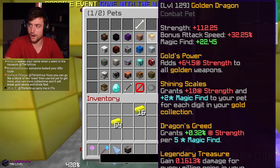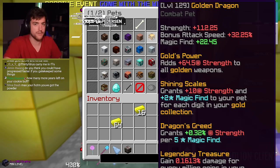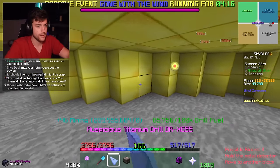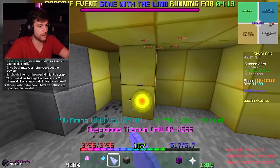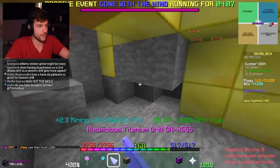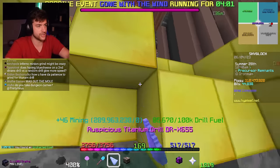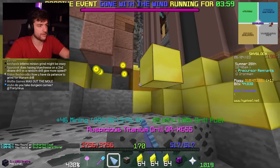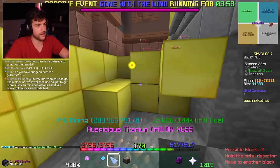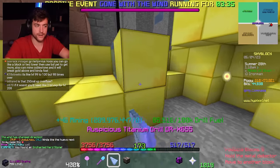Fun fact about the golden dragon I didn't know: all levels from 103 to 200 are the same amount of XP per level, unlike how pets normally level up. It's a little less than 2 million XP per level - 1.88 mil. The fact that I'm already a third of the way to level 200 without specifically trying to level the golden dragon is a good sign. If I get the Terminator then I kind of have to go for it and get it to level 200.